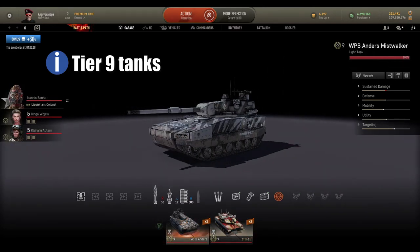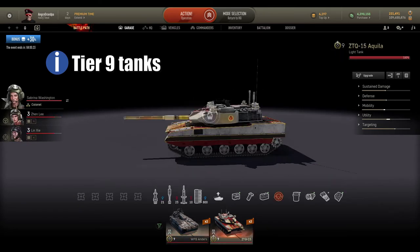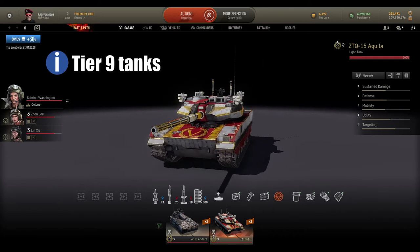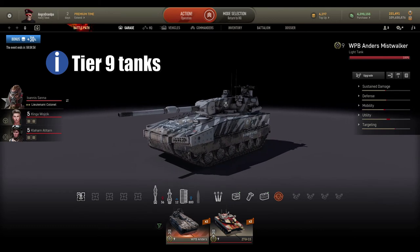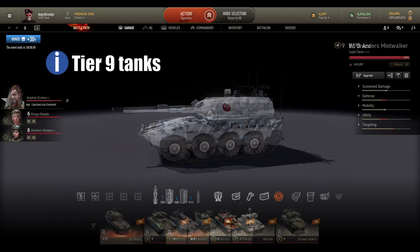For tier 9 light tanks I have the WPB Anders with the Mist Walker skin and the ZTQ-15. My favorite is the ZTQ-15 because I play very aggressively — even if I take shots I can still come out on top because it reloads in 3.90 seconds and can be improved with better retrofits. I also use the Anders because its turret can take a lot of beating and survive many shots.